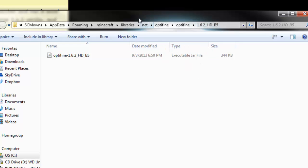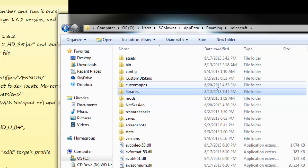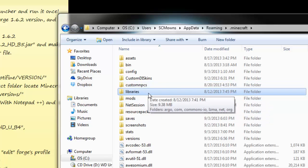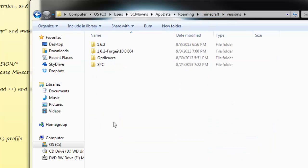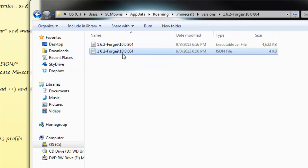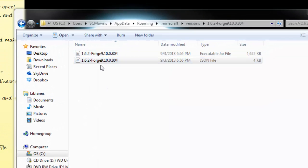Right after you've done that, now what we have to do is make sure that we've included this into the argument of the JSON file of Minecraft Forge. What I mean by that is we're gonna go back to the .minecraft folder and add the argument to Minecraft Forge so it recognizes that we have installed a new mod. Go here to the 'versions' folder under .minecraft. You're gonna see 1.6.2-Forge-9.10, whatever version you're using — go into there. We're gonna edit the JSON file now.